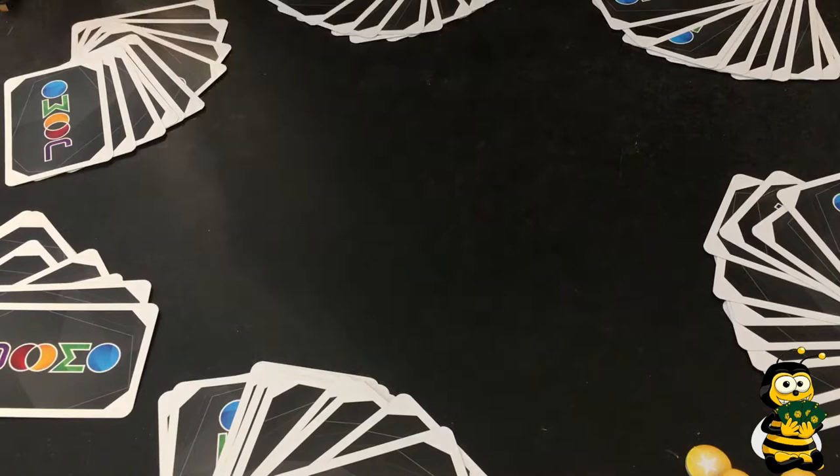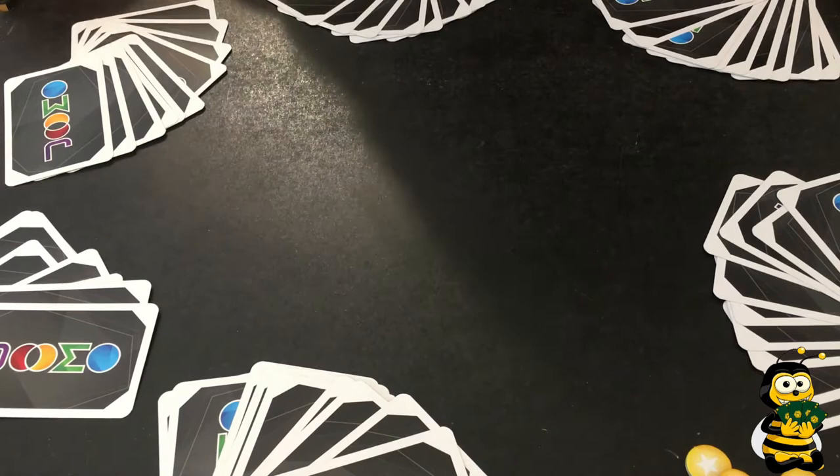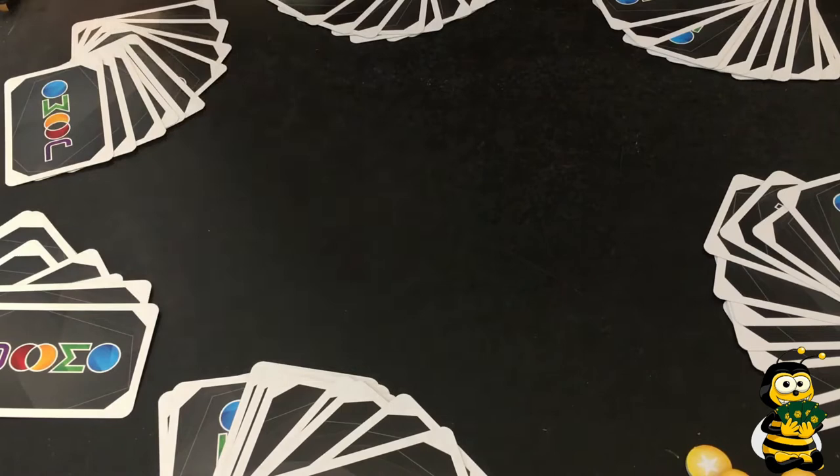So now to the game. YOMO is played over many rounds, and each round has a few different tricks. The game ends when someone gets 20 points, and then the person with the most points wins. At the start of each round, each player gets 10 cards, and 10 cards will be put aside — they come into the next round and get mixed with the remaining cards.